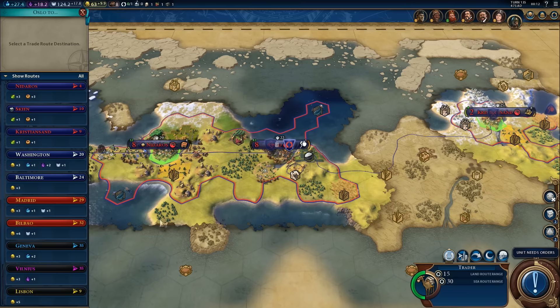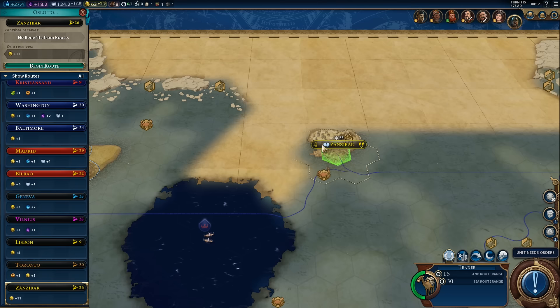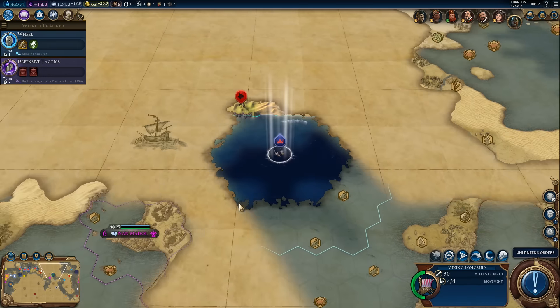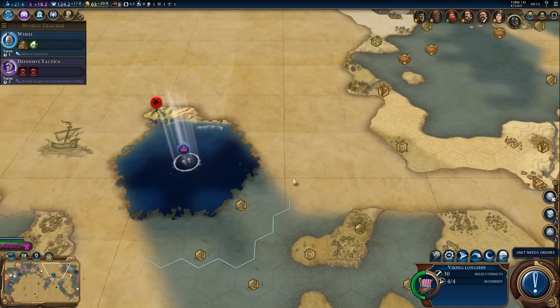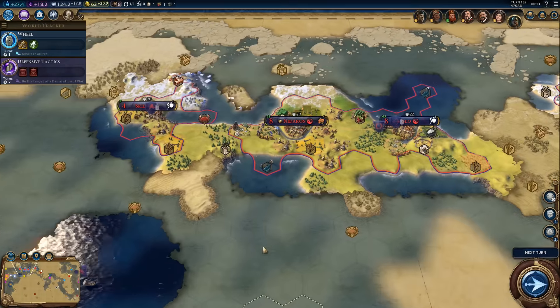One more turn to finish the builder. For the trade route, I'd like to get some gold — let's go to Zanzibar. That's 11 gold per turn, the best we can do. It's probably about time to build a commercial hub somewhere, but we have more important things to do at the moment — like prepare an invasion.